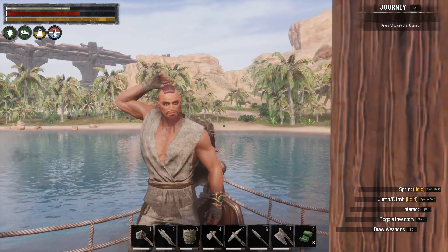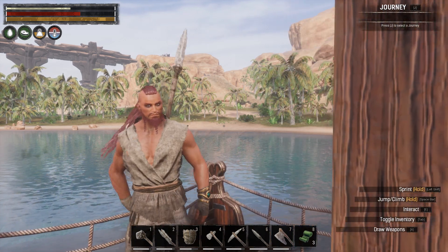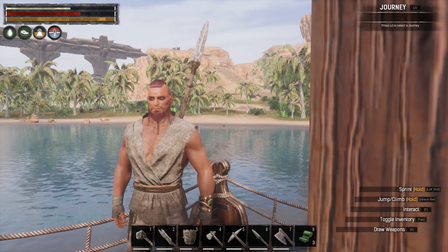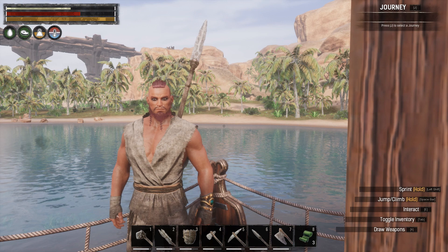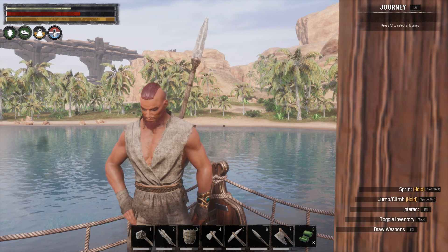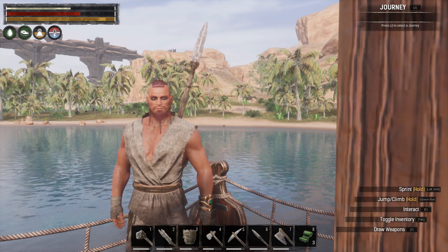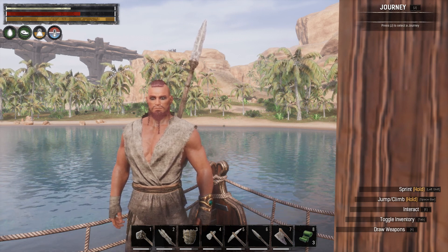We also learned that different power weapons do different things: the club applies sunder, breaking armor; bleeding; and the spear applies crippling. Each one will do different things, and some enemies you may want to use those weapons to slow them down or weaken their armor — important later in the game. Archery will be a totally different thing we'll get into as well. I'm Rad the Casual Gamer — if you enjoy playing video games at a casual pace in single player mode, enjoy Conan Exiles everyone, we'll see you next time!